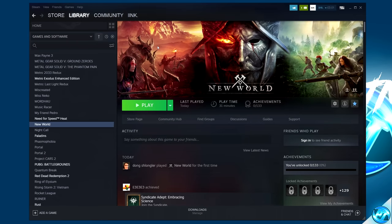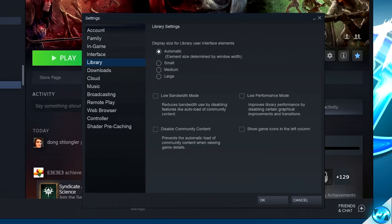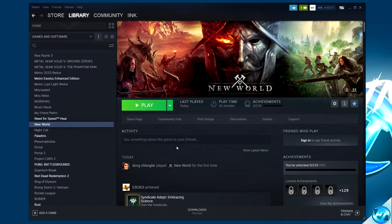This moves us over to the Steam-specific optimizations. Navigate to the top left-hand side, select Steam, then go down to Settings. Navigate down to Library and it's recommended to enable Low Bandwidth Mode, Low Performance Mode, and you can also disable Community Content. Once those options have been selected, click OK. That will just make Steam slightly more lightweight whilst it runs in the background.